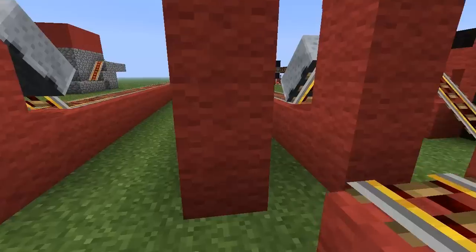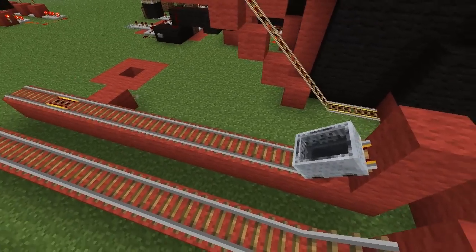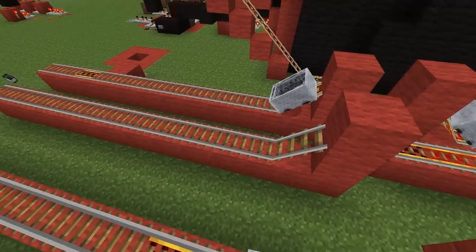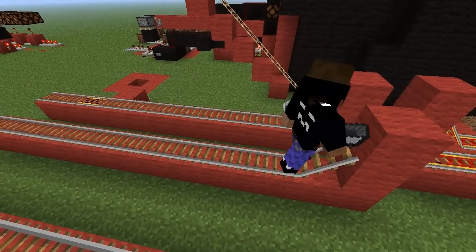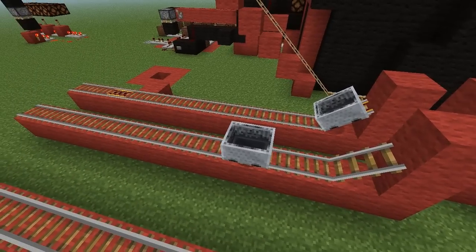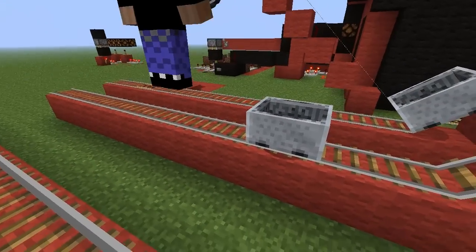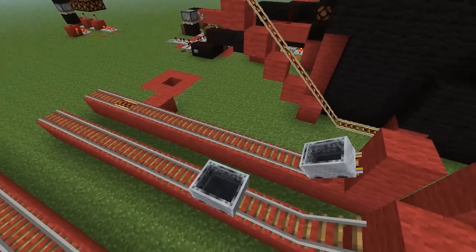Over here, for those of you wondering, is how far a mine cart will go on a powered track. Let's first show how far a mine cart goes on a conventional regular track. There it goes — watch, if you blink you might not see it. That's about three blocks.